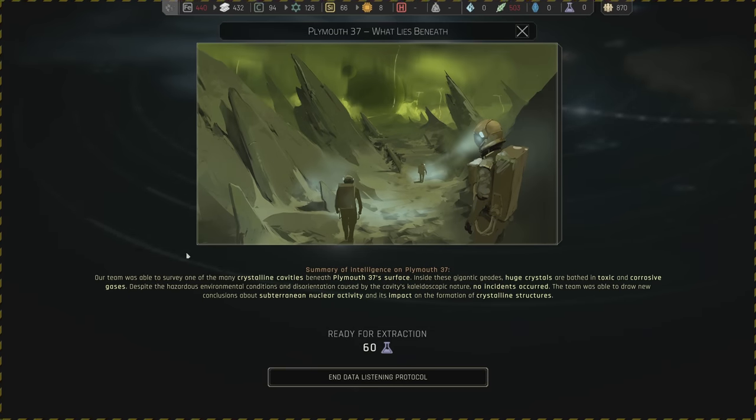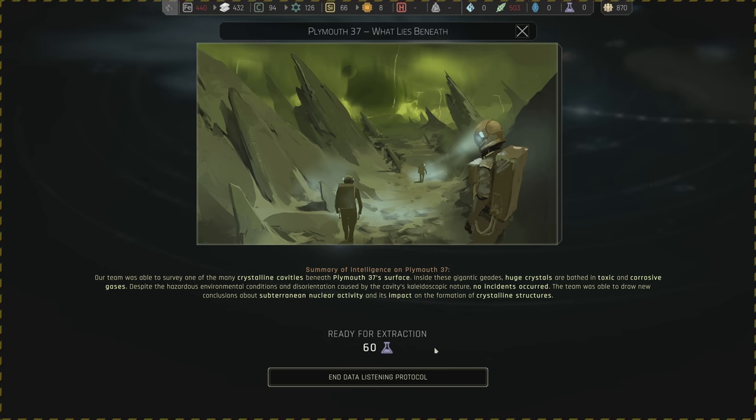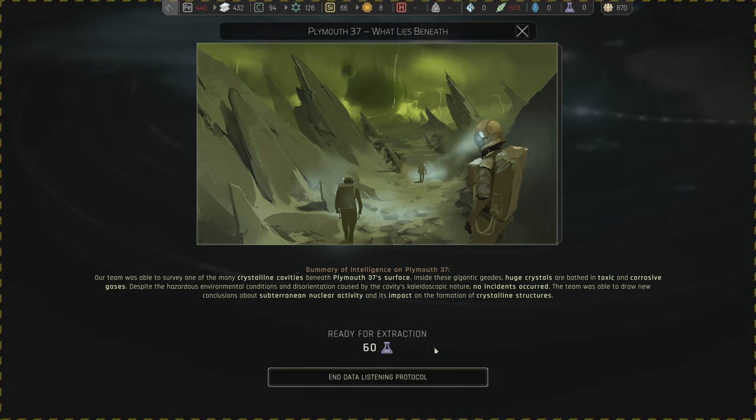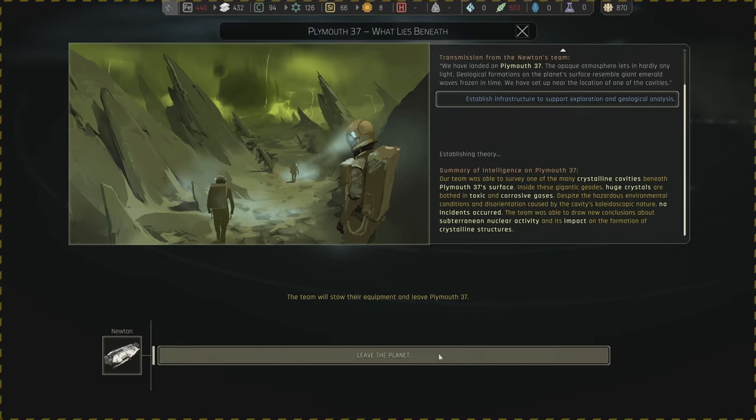Plymouth 37 — what lies beneath: our team was able to survey one of the crystalline cavities beneath the surface. We gave extra resources to set up infrastructure for this. Right inside these gigantic geodes, huge crystals are bathed in toxic and corrosive gases. Despite the hazardous conditions and disorientation caused by the cavity's kaleidoscopic nature, no incidents occurred. The team drew new conclusions about subterranean nuclear activity and its impact on the formation of crystalline structures. We get 60 research for that.